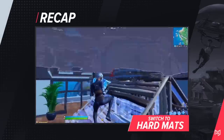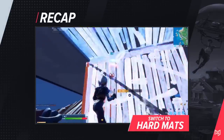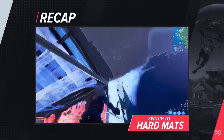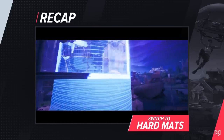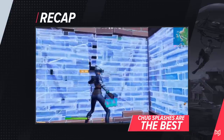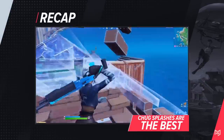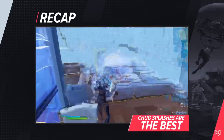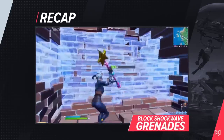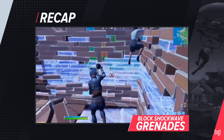So what do we learn from these two clips? First, switch to hard mats when getting sprayed at — fighting with wood is okay, but fight with metal or brick, especially on higher ping. Second, chug splashes are the best non-fish healing items for fights — they can be used nearly instantaneously. Third, you can block shockwave grenades with a cone; there's enough time to react once you hear the noise and it prevents your opponent from flying away.